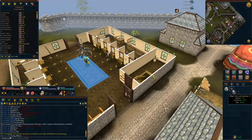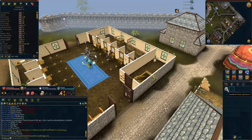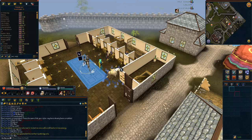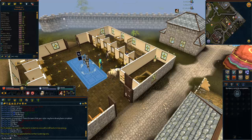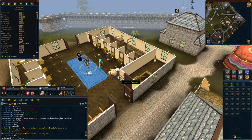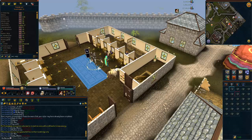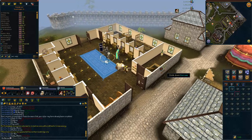The next tip is to summon a pack yak if you can. What you do is put more bars inside it — get your bars out, right-click store on the pack yak, put all your bars in, go back to your bank, get more bars out, and quickly run to the anvil.